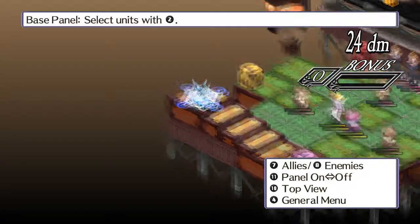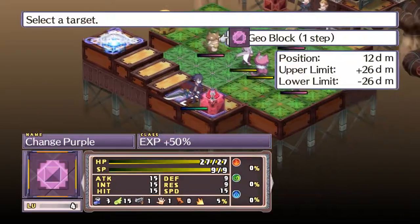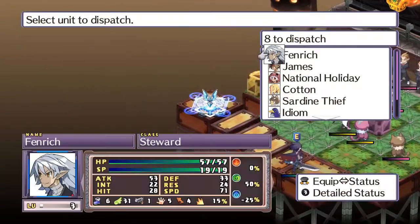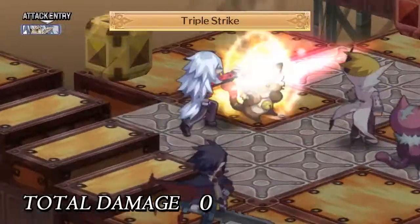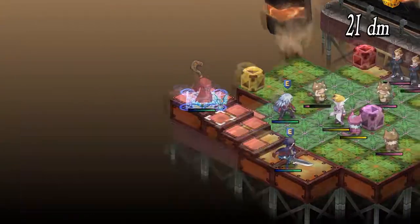Disgaea 4 is another game in the series that had a few enhanced editions — in this case there being two of them: A Promise Revisited and Complete Plus. The latter being on Switch, PS4, and PC, and the former being on the Vita. The original game was released on PS3 back in 2011, with the Vita version coming out in 2014 and the Complete version years later in 2019 on PS4 and Switch, and on PC in 2020.